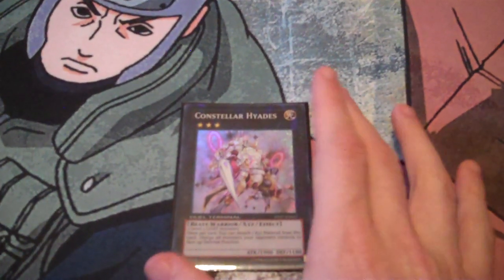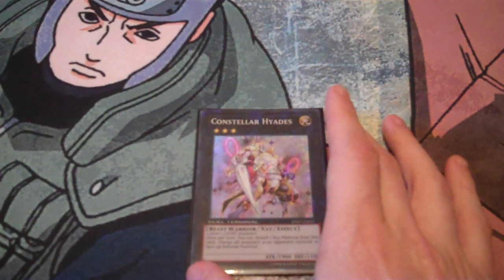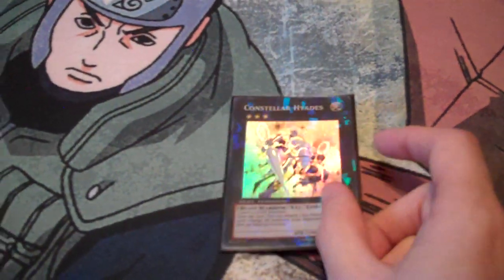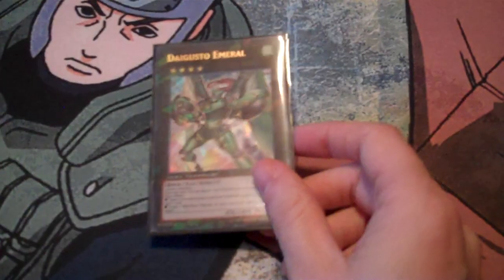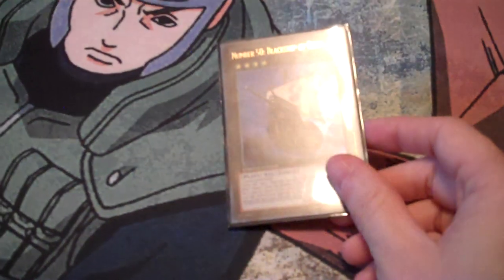One Constellar Hyades — rank three Constellar. I don't go into this very much since the only rank three materials I have are Sheratan and Siat. The main point of this guy is to climb into your rank six and rank seven. For rank fours you've got Maestroke, Number 11: Big Eye, Gagaga Cowboy, Digvorzhak — return three, draw a card — and mostly Black Corn.